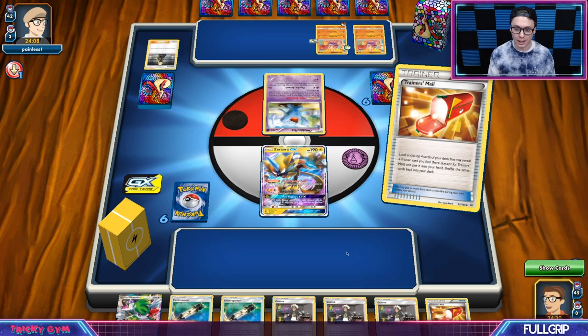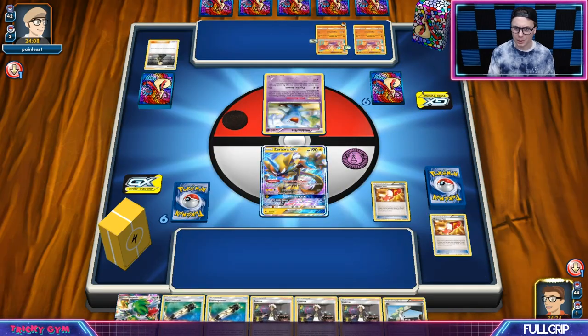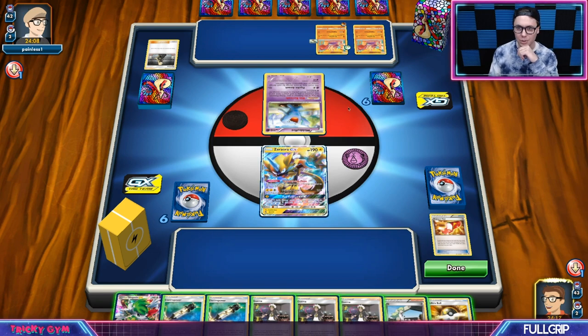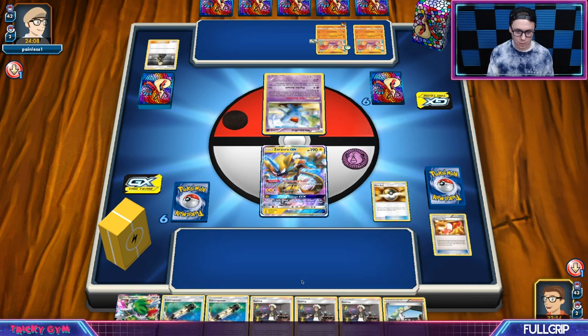I could Guzma around this, so that's probably what we'll end up doing. I'll Trainer's Mail a couple times first and see what we can find. I do have an N and a Juniper. I think we probably take the N since I have all three Guzmas in hand — don't want to burn that down. We've got an Ultra Ball, so I feel like we have to Guzma up something and just start grinding.